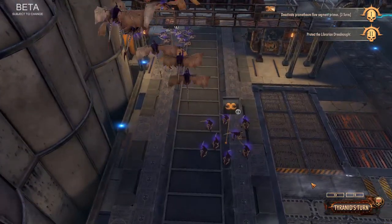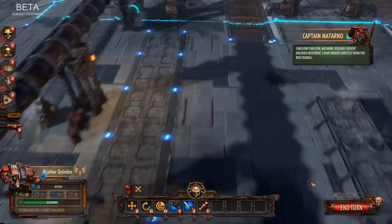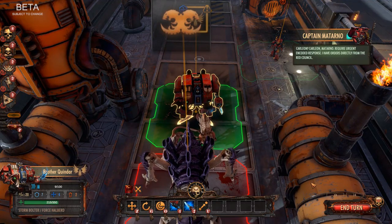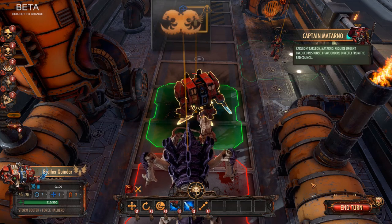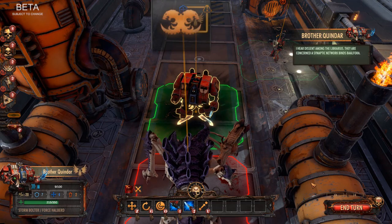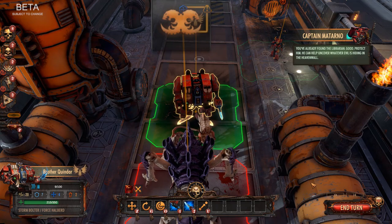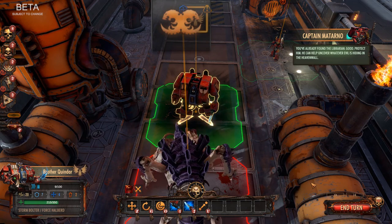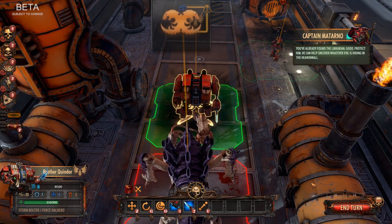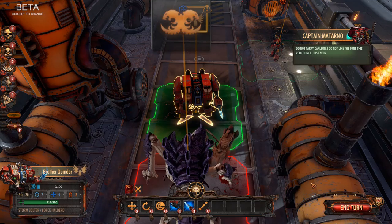You can see units flying right overhead — visually it's a great game. Then you get some story dialogue: 'Carleon, Matano, require urgent encoded response. I have orders directly from the Red Council. I hear dissent among the librarians — they are concerned the synaptic network binds Balforo. You've already found the Librarian. Good. Protect him. He can help uncover whatever evil is hiding in the Heaven Wall. Do not tarry, Carleon. I do not like the tone this Red Council has taken.'